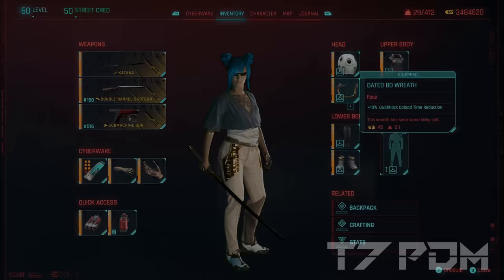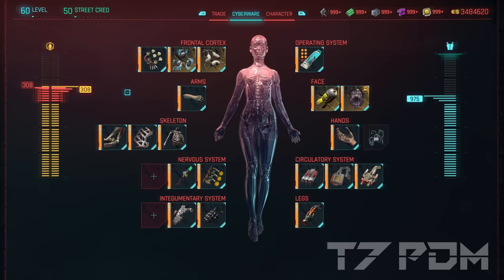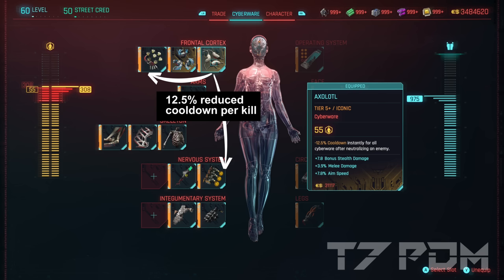Now let's check out the Cyberware — I have around 308 capacity for this build. We use the Edgerunner perk to get as much as possible, and you can also use the Gorilla Arms to get 8 capacity for free: equip the Gorilla Arms, save your game, reload that save, and you'll get the 8 capacity refunded so you can use it elsewhere. That's why I'm at 308 instead of 300, and you can see my yellow bar is slightly above the red bar from the Gorilla Arms glitch. In the frontal cortex we go for the Axolotl, simply one of the best Cyberware in the game, because it triggers all those additional passive effects without you having to focus on them — it eliminates the cooldown on Reflex Tuner and the Ram Manager, because you make so many kills you'll trigger them every few seconds.